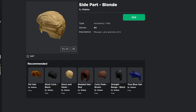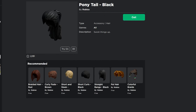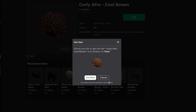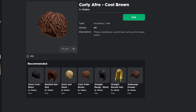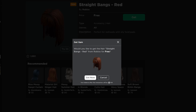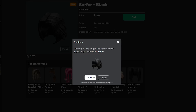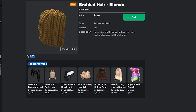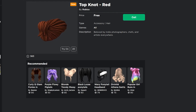For the first item to get we have the Side Part Blonde, then we have the Ponytail Black, and my favorite for this release is the Curly Afro Cool Brown. After that we have the Straight Bangs Red, then the Surfer Black, and the two last free items are Braided Hair Blonde and Top Knot Red.